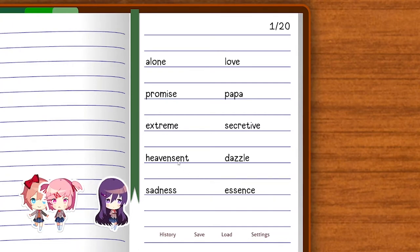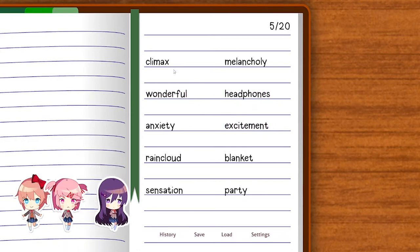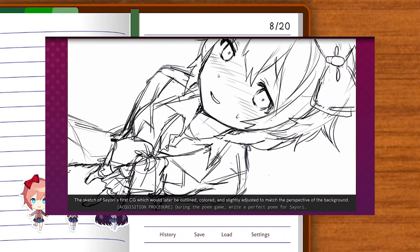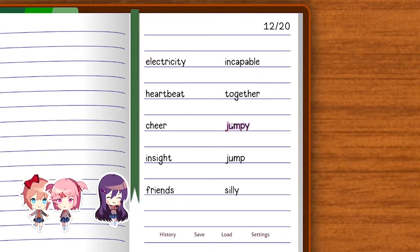Beginning with Sayori, you must write a poem for her in all of the Act 1 poem games. If you write a poem with all 20 of Sayori's preferred words, you will earn the Perfect Sayori achievement and this picture. Upon completing Sayori's route, you will unlock the Trust and Understanding side stories, as well as these CGs.